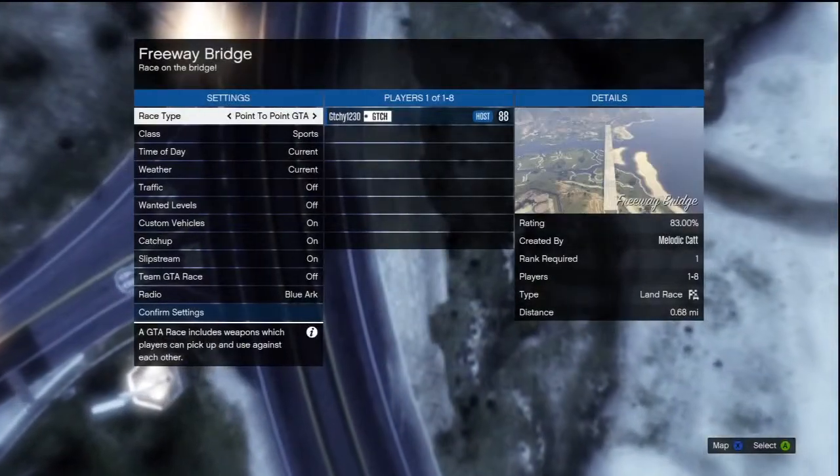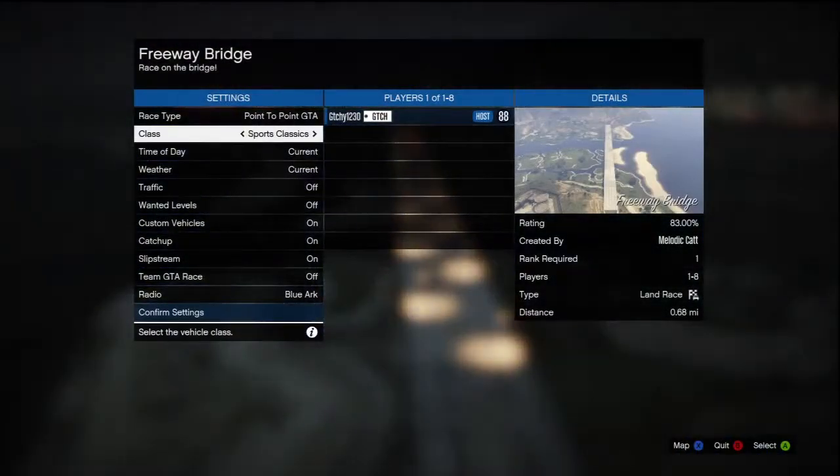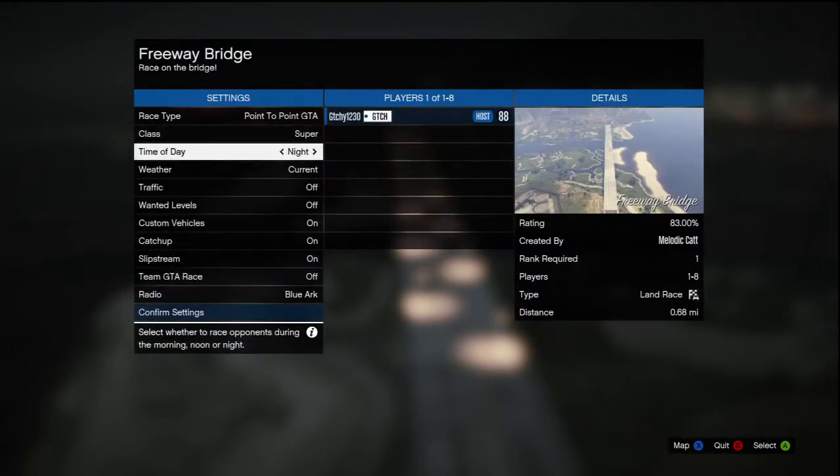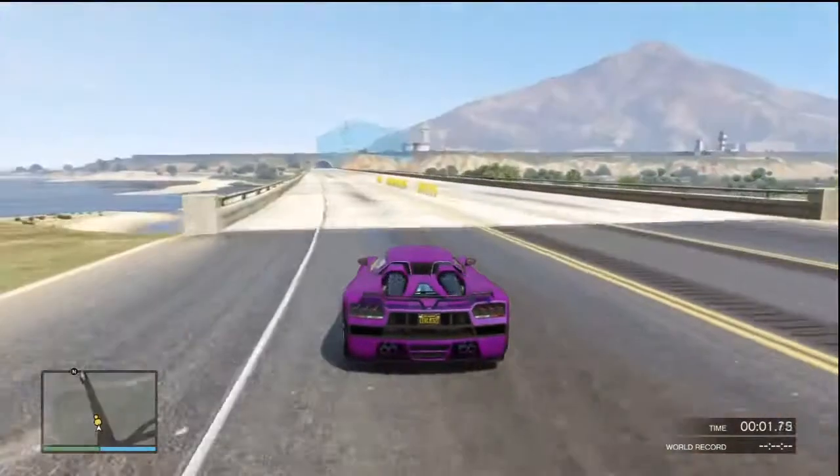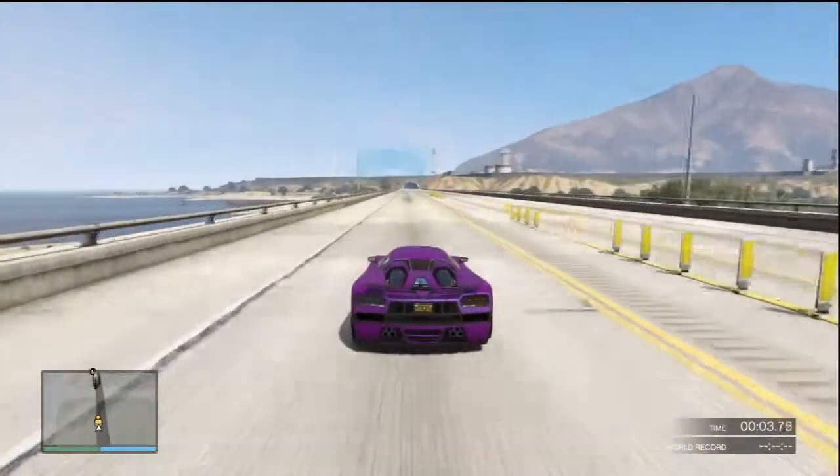When you get to the settings screen, the only thing that you really want to change is the class of the car, and you want to change that to Supercars, because obviously Supercars are the fastest, so that is going to be the one that you want to use in this race. After that, you can just click through the rest of the screens and choose your fastest car — customized cars are available, so you're going to want to pick an upgraded car that is going to be going the fastest.